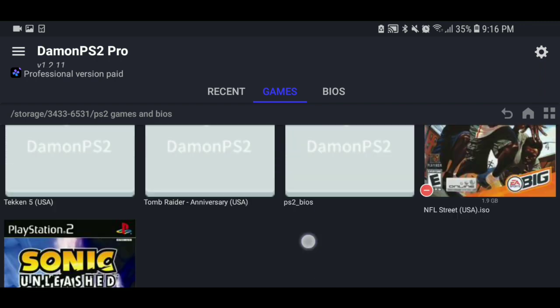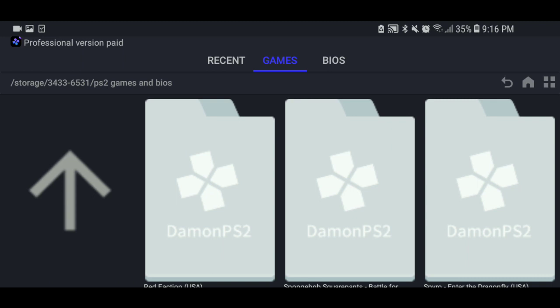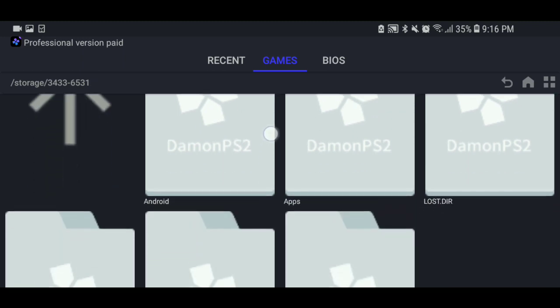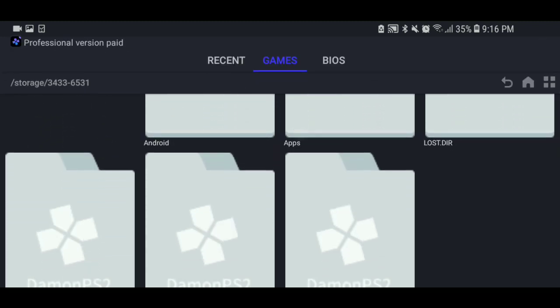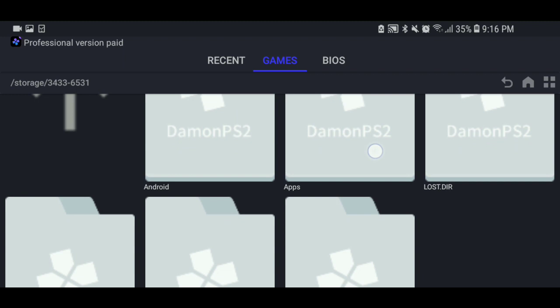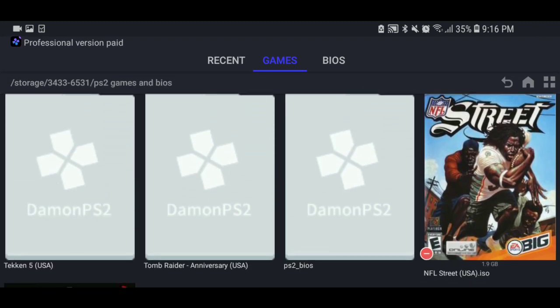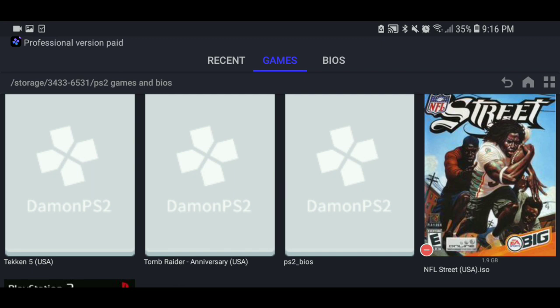Whenever you get your BIOS, you select the BIOS that you want — make sure it's the right one because if not, this will not boot up right. Go to wherever your games are. Mine is on my memory stick so I'm not taking up space on my internal drive. I've got 119 gigs and I put PS2 games and BIOS all in one folder so I can find everything easily.